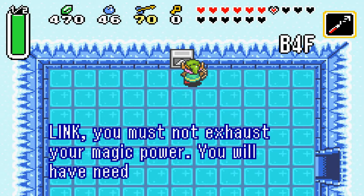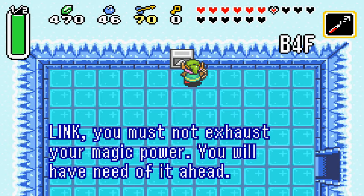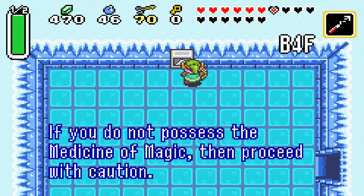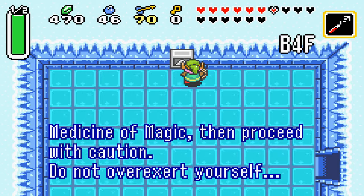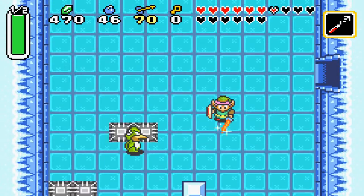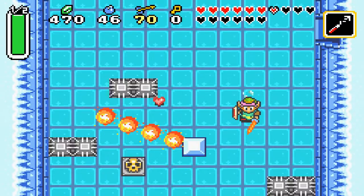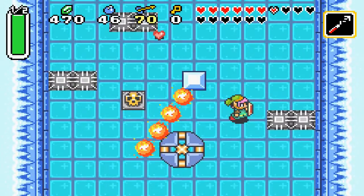Let's read the tile: 'Link, you must not exhaust your magic power. You will have need of it ahead. If you do not possess the medicine of magic, then proceed with caution. Do not overexert yourself.' Good tip. So basically, like I said at the beginning of this dungeon, make sure you have a good stock of magic. I think they are pretty generous in this dungeon, so I wouldn't worry about it.